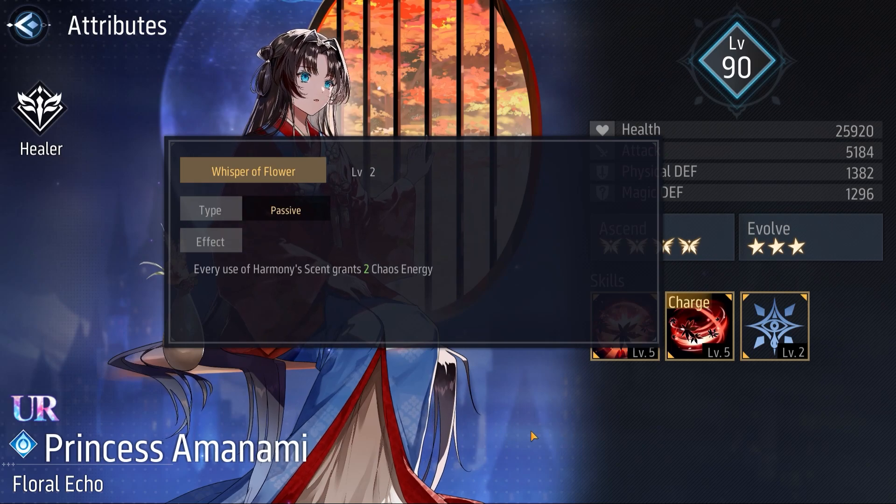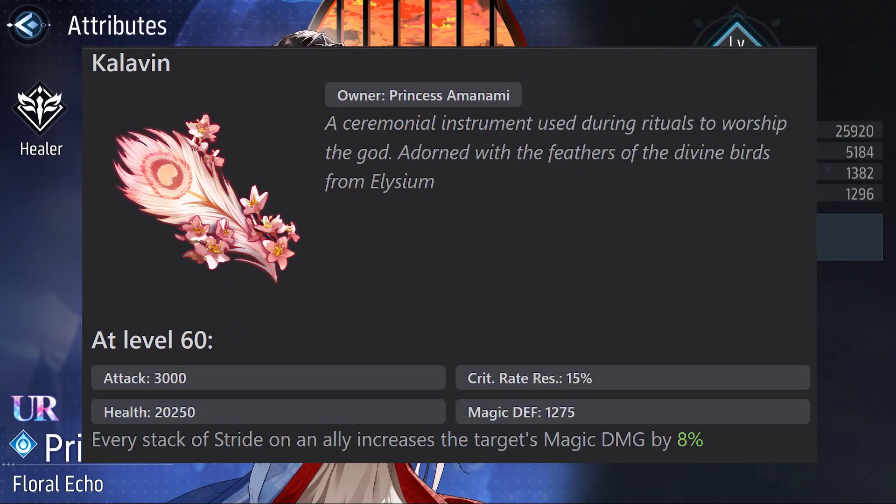Now let's take a look at her Unique Equipment, called Kalavin. At level 60, it gives 3000 Attack, 20250 Health, 15% Critical Rate Resistance, and 1275 Magical Defense. As always, I don't recommend leveling up the Unique Equipment to level 60 — it takes too many materials. Every stack of Stride on an ally increases the target's magic damage by 8%, so with 3 stacks it will increase the target's magic damage by 24%.